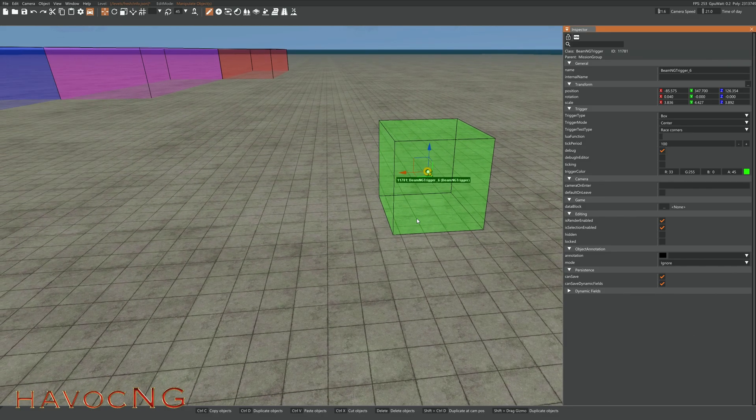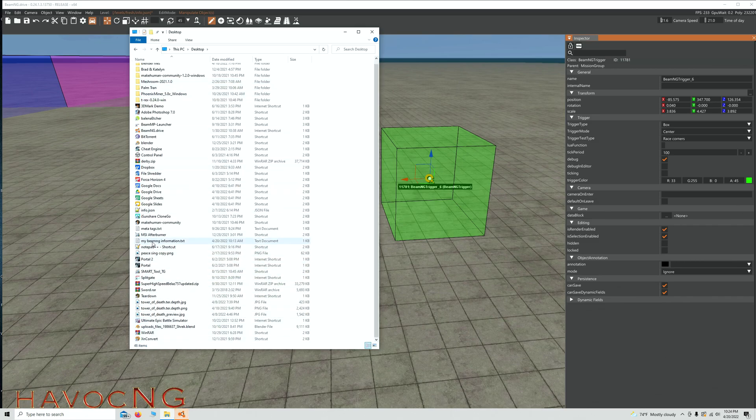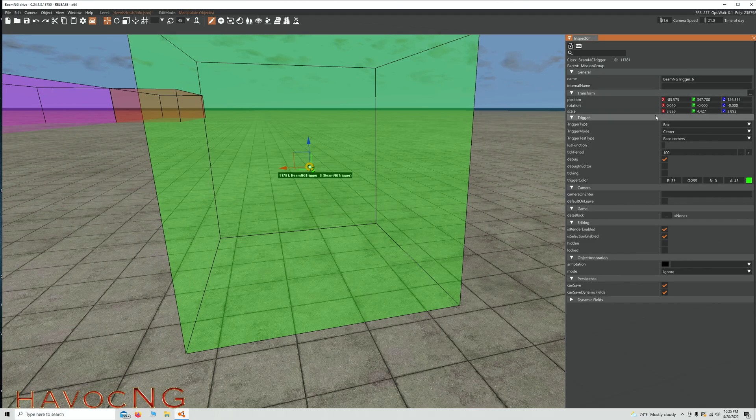Now that we've got it made, we need to get our script to make it do something. Let's go back to my desktop. Down here are my two functions — this is the teleport function and this is the gravity function. We're going to concentrate on gravity. I'm going to put both of these scripts down in the description area. Let's copy this.